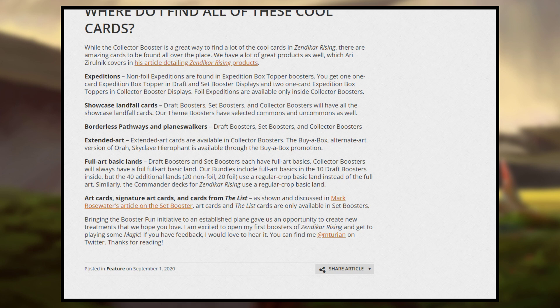You get full art basic lands in draft boosters and set boosters, but collector boosters will always have a foil one. The bundles include full art basics in the 10 draft boosters inside, but the 40 additional lands — the 20 non-foil and 20 foil — use a regular cropped basic land instead of the full art. Similarly, the Commander decks for Zendikar Rising use non-full arts so that their full arts are worth more. Art cards, signature cards, and cards from The List will all be found exclusively in set boosters.